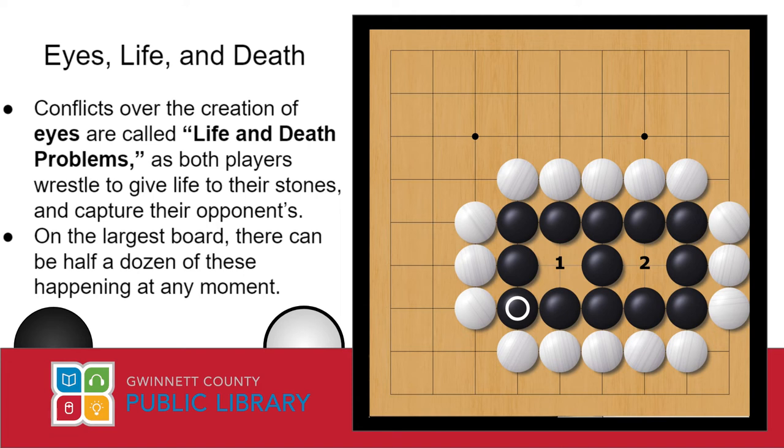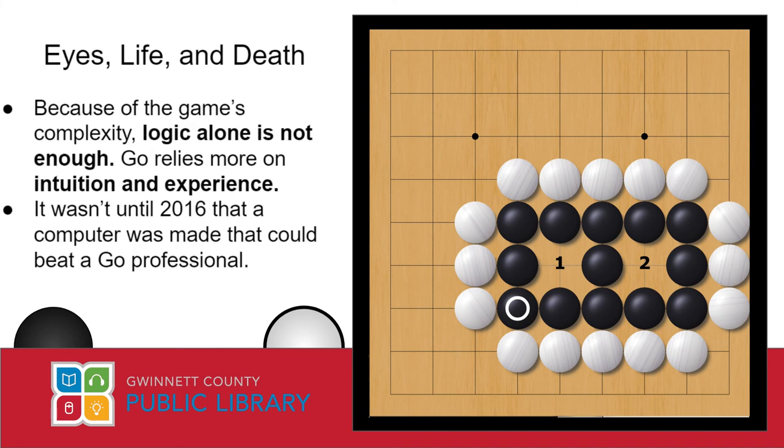Life and death problems are little puzzles unto themselves. Many East Asian newspapers even have little life and death problems in their puzzle sections, which require you to find a sequence of moves that'll keep a group of stones alive. Each of these little life and death problems can have the complexity of a game of chess, and part of what makes Go so complicated is that there can be a dozen of these conflicts happening on the board at any given moment — and these conflicts aren't isolated. As each of them spreads out across the board, they begin to interact with one another, and the outcome of one can significantly affect the outcome of another. This creates so many variables and possibilities that any single move has a kind of butterfly effect all the way across the board. A game of Go is almost impossible to play with logic alone since you can't read that far ahead through that many possibilities. No human being can read out the profound effect that just one stone is going to have on the next hundred moves. This quality makes it so that Go was one of the last games computers were able to really master.